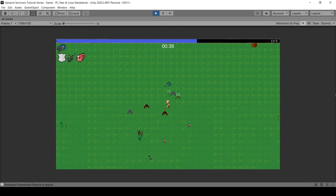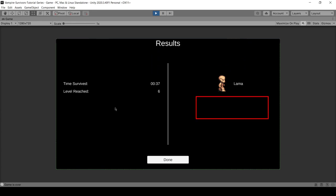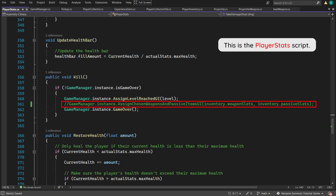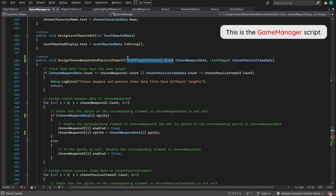There's also an issue where after implementing the new weapon system, weapons no longer show on the game over UI screen. This is because a line of code was removed from the player stats script since it didn't work with the new weapon system. Before adding it back, we need to change the function a little bit to get it to work.